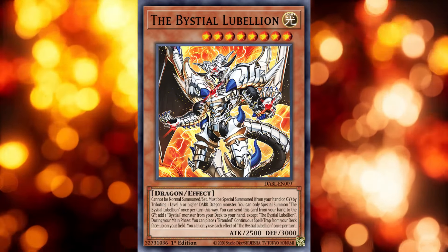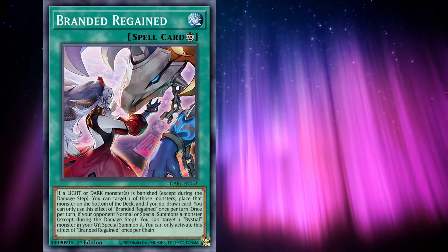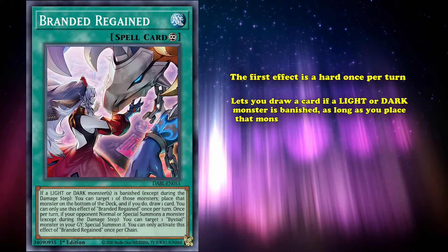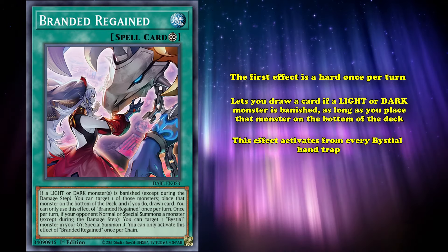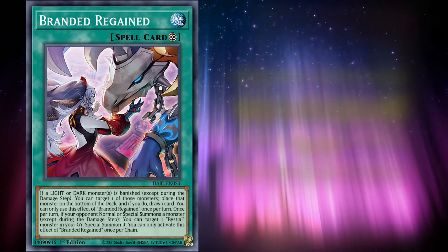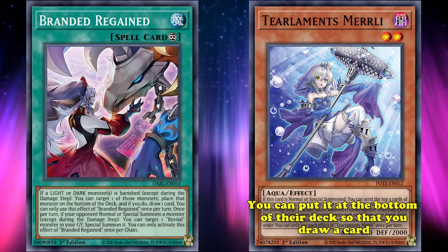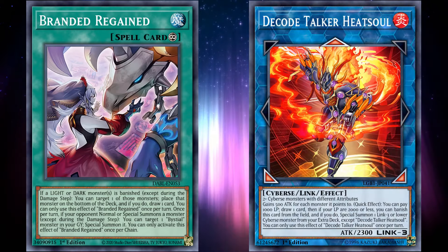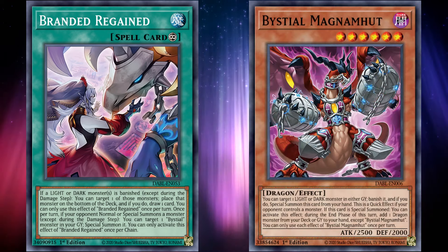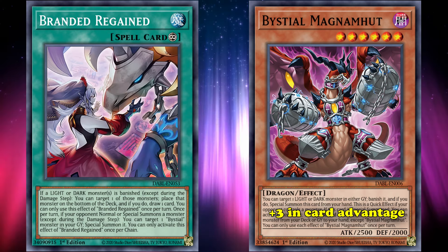Lubellion's effect to set a Branded Spell or Trap card is absolutely absurd and gives the Bystial package an insanely strong payoff, with three different commonly played targets. Branded Regained is the strongest of the three and generates an insane amount of advantage with its two effects. The first effect is a hard once per turn and lets you draw a card if a light or dark monster is banished, as long as you place the monster at the bottom of the deck. This effect activates from every Bystial hand trap and works with your opponent's cards too — so if you banish your opponent's monster, you can put it at the bottom of their deck and draw a card. This makes the Bystials an insane advantage generator similar to Decode Talker Heatsoul, because now every turn you interact with a graveyard, you're getting a free draw. This turns Magnumhut from just a plus one in terms of card advantage into a plus three, since the Bystials you search can banish another card for another draw.